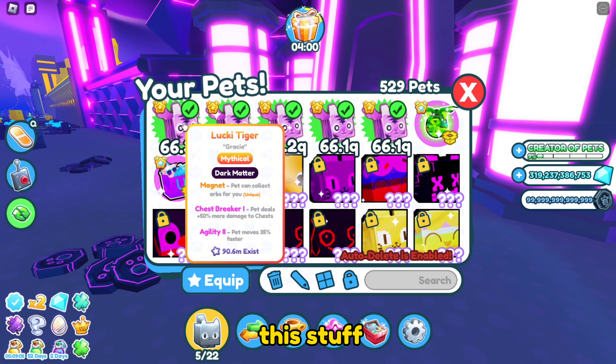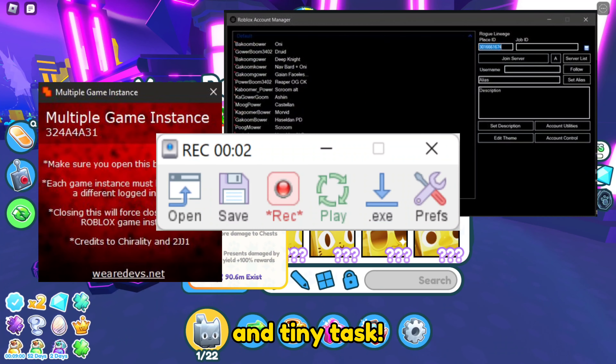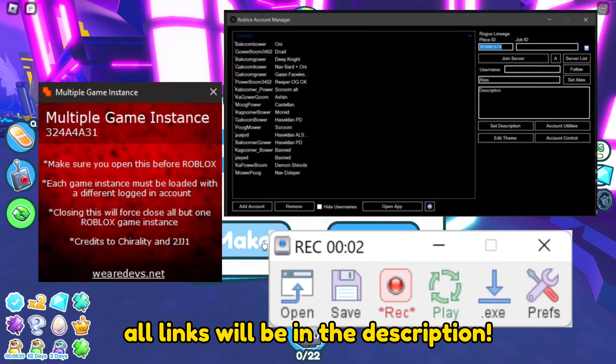First you will need the stuffs: Roblox Multiple Instance, Roblox Account Manager, and Tiny Task. All links will be in the description.